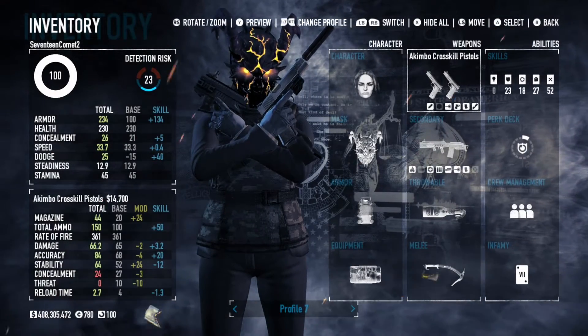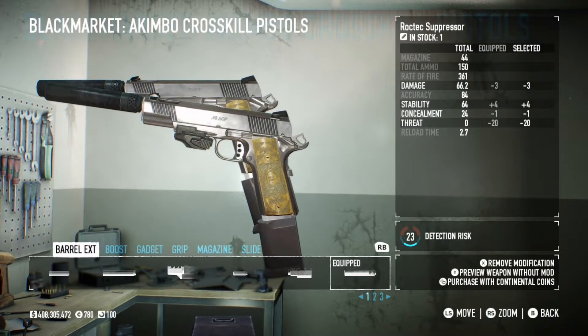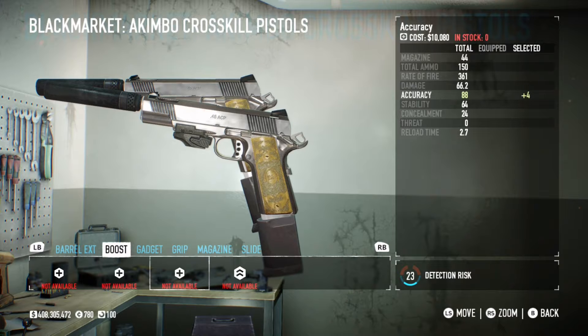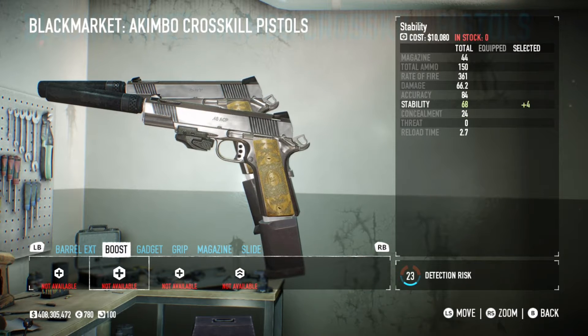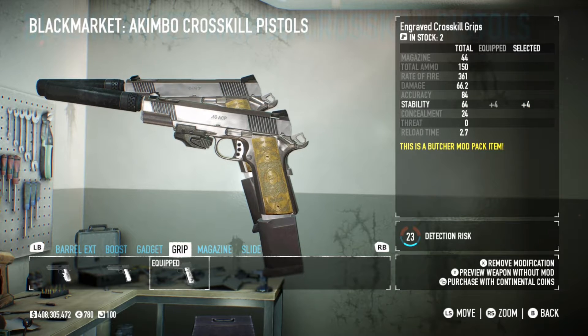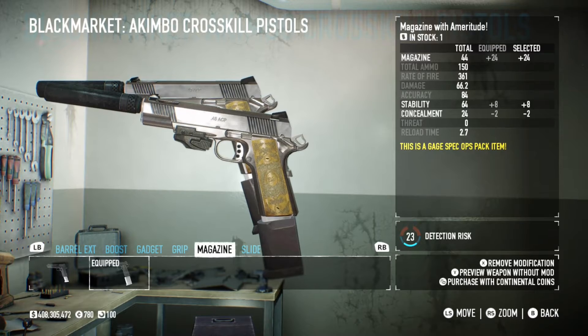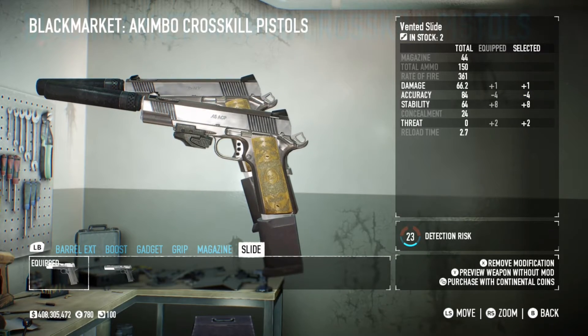For the primary, it's the akimbo crosskill pistols, modded like this: the raw tech suppressor, any boost, the micro laser, the engraved crosskill grips, the magazine with amortitude, and finally the vented slide.